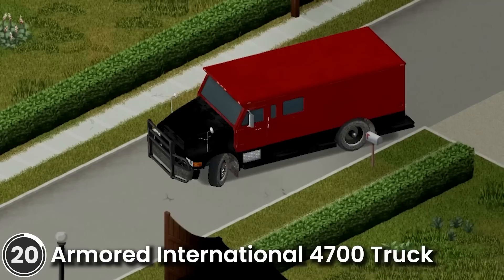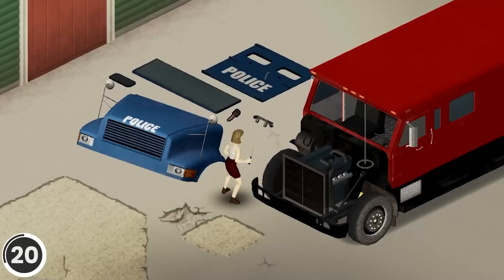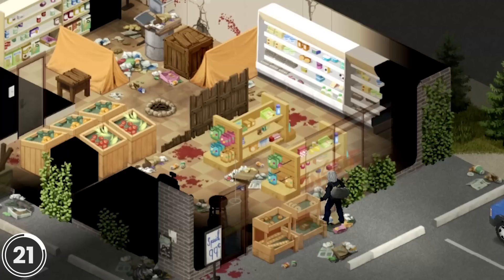Armor International 4700 Truck. This mod adds a fully armored and animated SWAT truck. It features visible passengers, a fully armored interior with run-flat tires, removable parts with their own 3D models and item types, and great interior space.